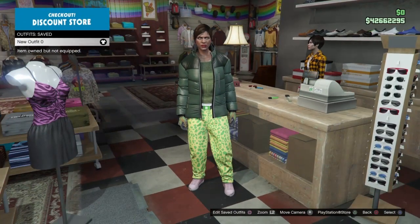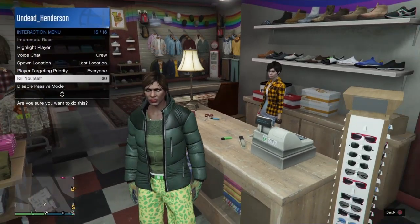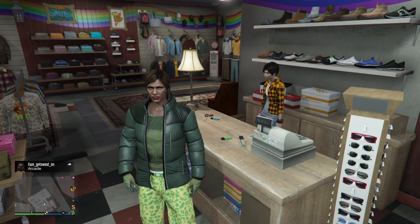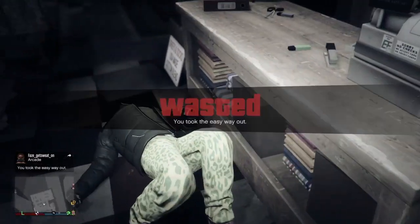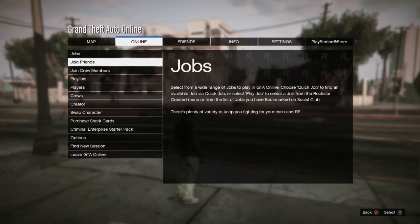Once you have all that, go ahead and save the outfit. You can also make other outfits from my videos to have multiple at once. Once done, just go ahead and kill yourself, like always. Once you're dead and come back to life, open up your pause menu, go into online, and go to creator mode.